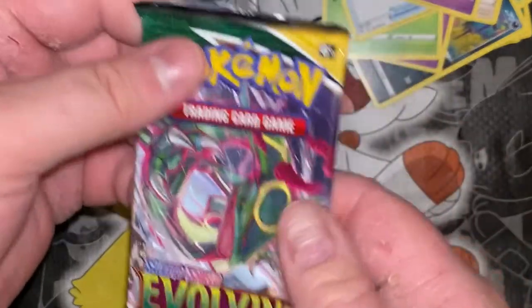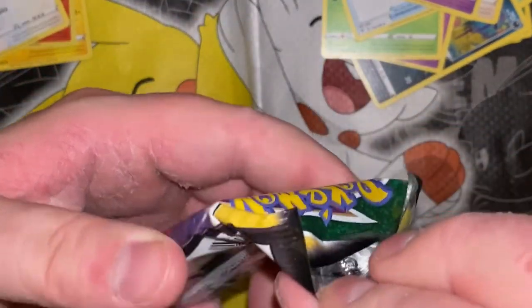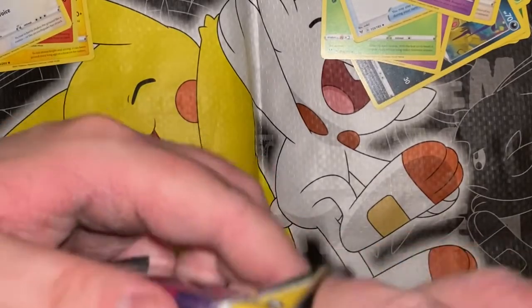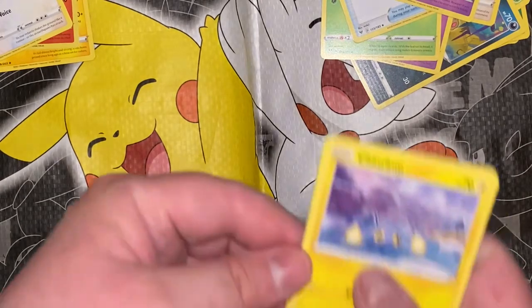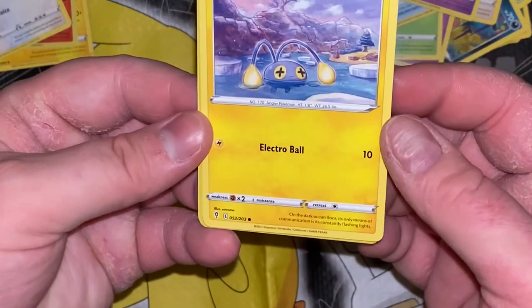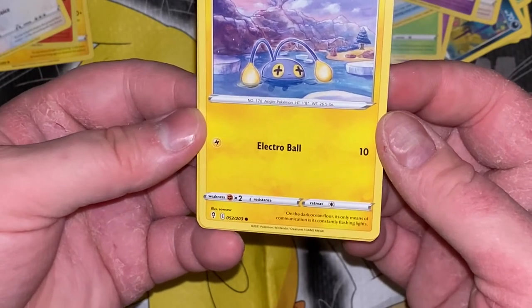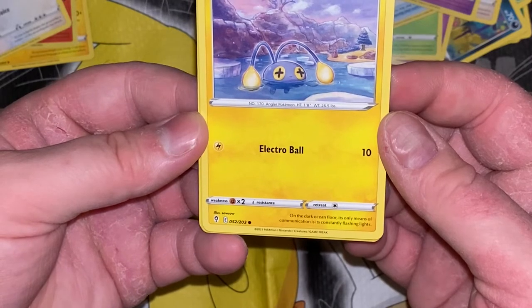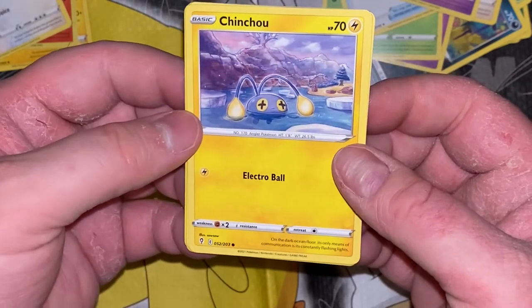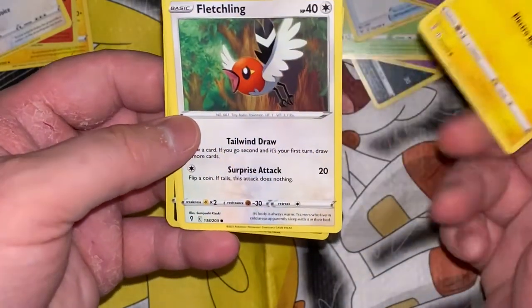Next pack — that's already opened. Another Evolving Skies with Rayquaza. Chinchou — or however you say that. On the dark ocean floor, its only means of communication is its constantly flashing lights. I thought they were going to say that's its only means of seeing on the dark ocean floor, but sure — it's communicating.